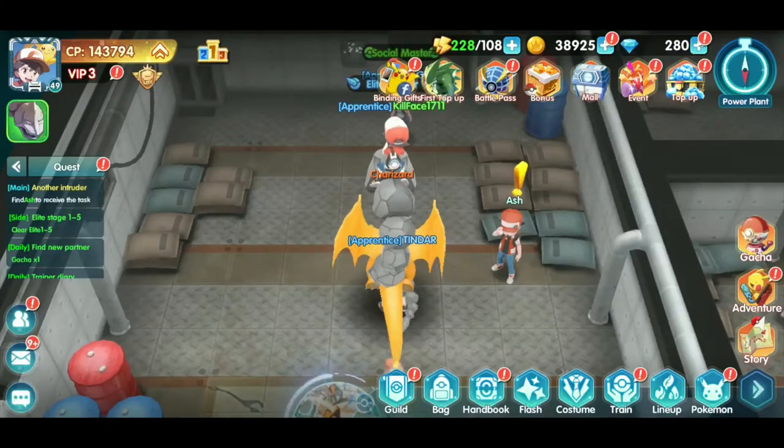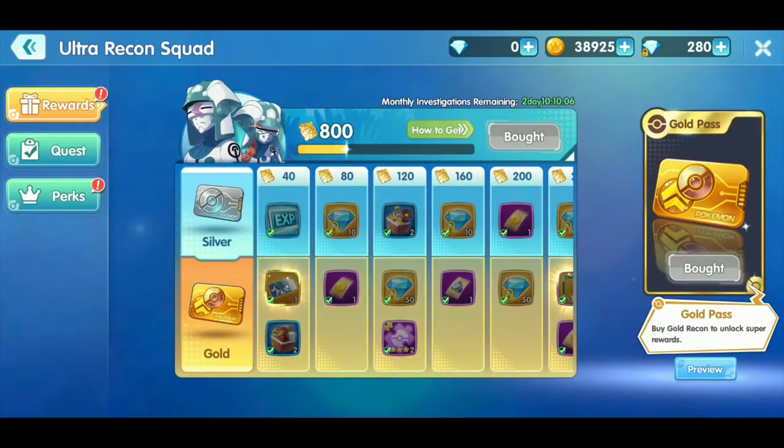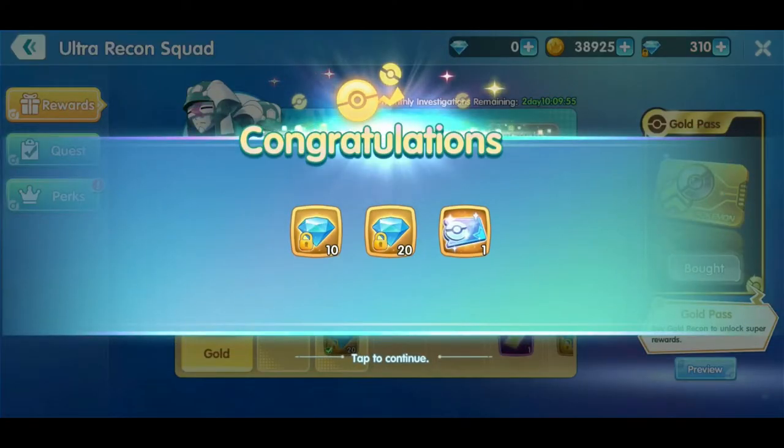Let's see what else there is in the battle pass up at the top — we get rewards for battling. Yesterday we battled pretty hard so let's see what we got. That's pretty neat, we'll see what those do here in a little bit, and some of our perks.